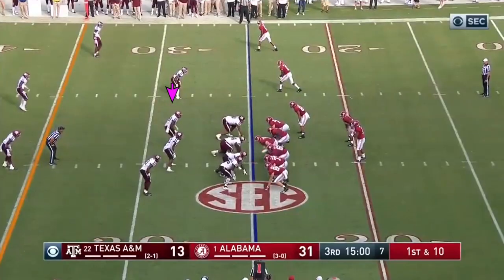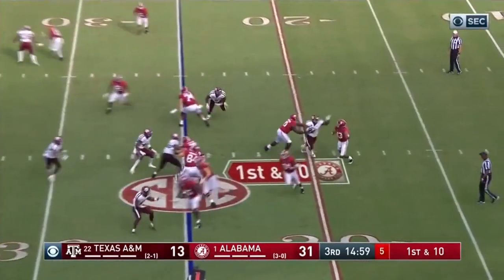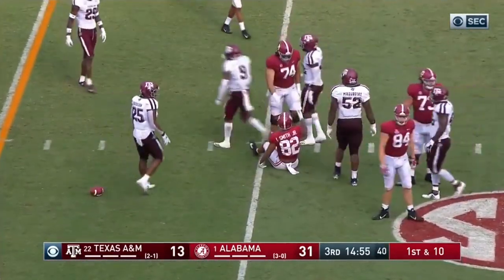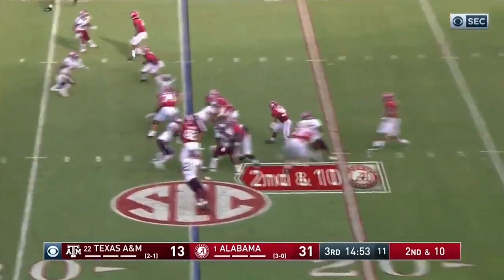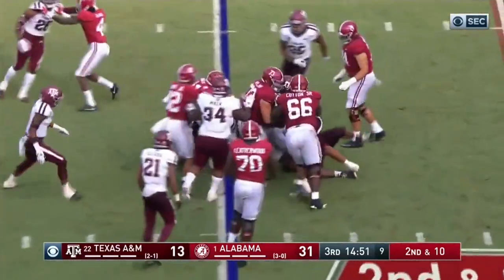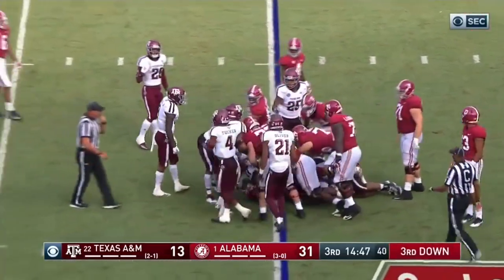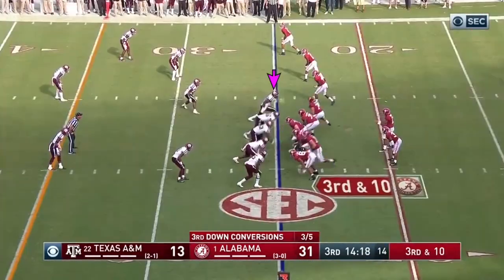Intended for — it starts right here. First snap, play action. Damien Harris and RP almost took the handoff. All three wide outs to the top of the screen, handoff to Damien Harris. And that front wall of A&M's just stands him up and puts him down until that third down of 10.